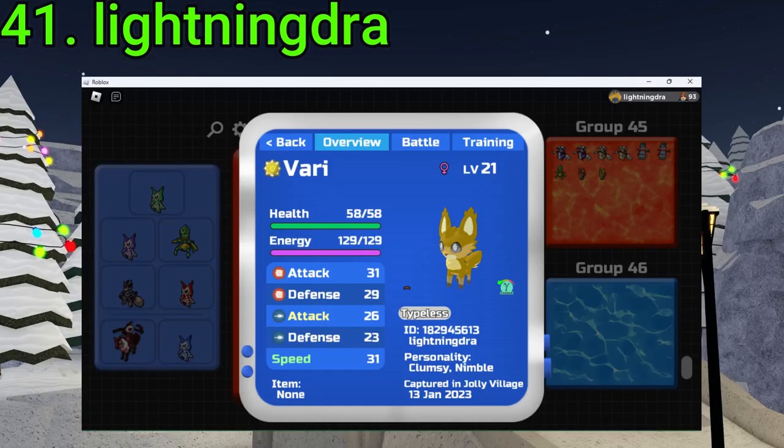41 goes to Lightning Dra. They found a Gamma Vari, and it's a pretty nice nature — fit for a Kuralin or anything like that. Very nice find, Lightning Dra.